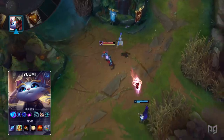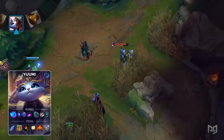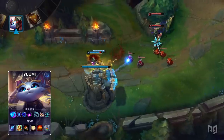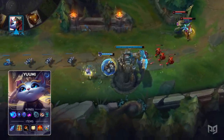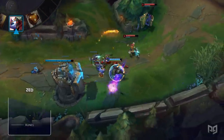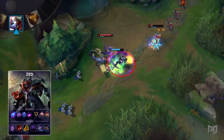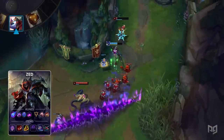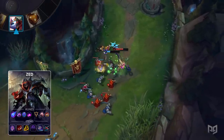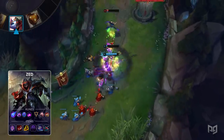First up, let's run through Yuumi's setup. Take Sorcery with Manaflow Band, Transcendence, Scorch, Biscuit Delivery, and Cosmic Insight for your runes. For items, build a Shard of True Ice, Mikael's Crucible, Athene's Unholy Grail, Mejai's Soulstealer, Shurelya's Reverie, and Redemption. On Zed's end, you'll want to run Phase Rush, Nimbus Cloak, Transcendence, Scorch, and then Presence of Mind with Legend Tenacity. Alternatively, you can run a normal Electrocute setup if you prefer the damage instead. For items, build Youmuu's Ghostblade, Duskblade of Draktharr, Boots of Mobility, Edge of Night, Umbral Glaive, and Lord Dominik's Regards.